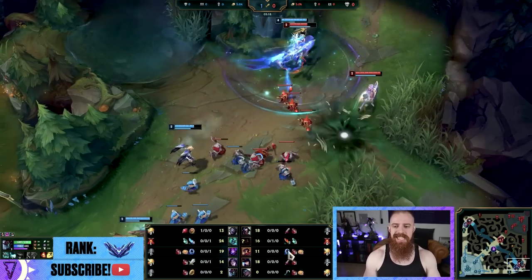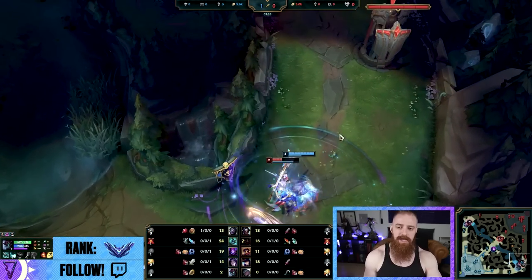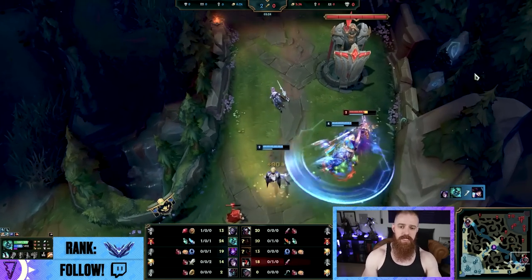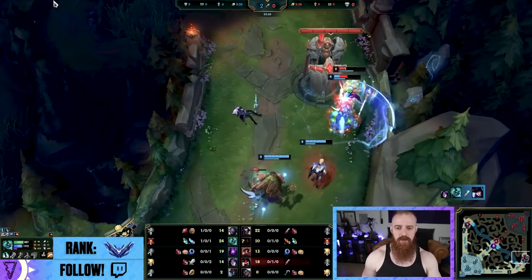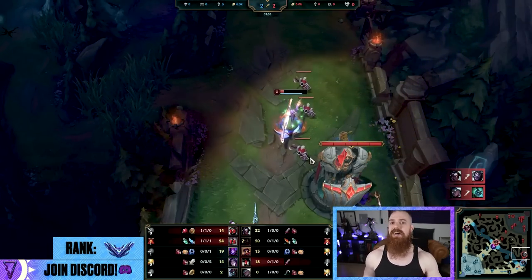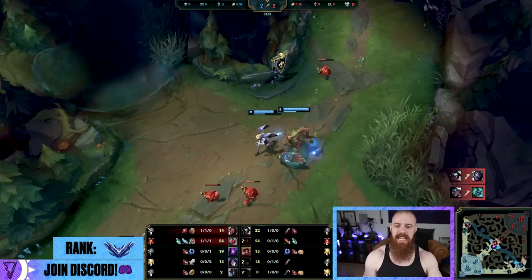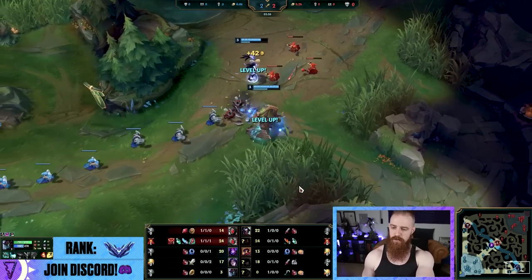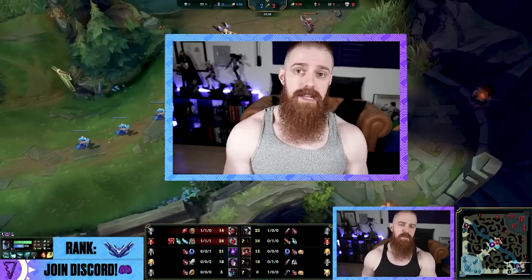Now before we look at the rest of the gank — the Maokai just did not recognize that Hecarim was coming. This is why I tell you to ping three times when you're coming to gank, so your laner knows and can act on it. After the kill on Caitlin, look what Hecarim does — he chases down the center, gives away double buffs, and then spams ping on the Maokai about flash and ignite being available.